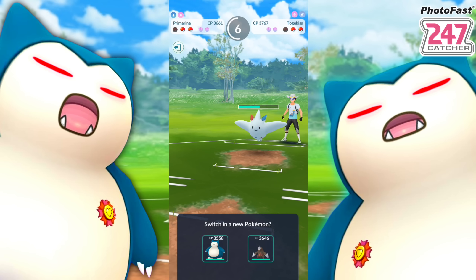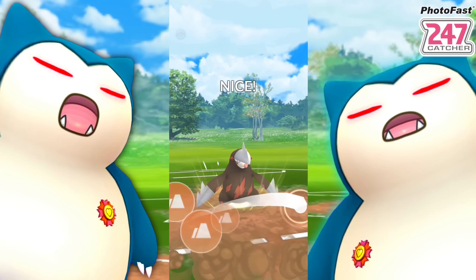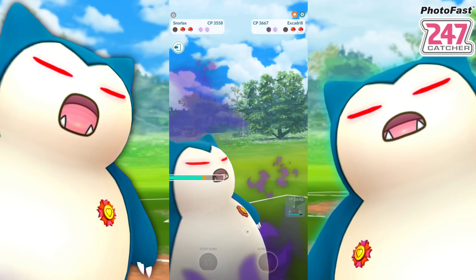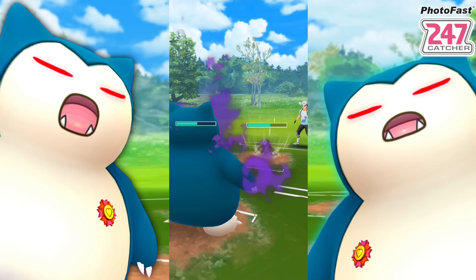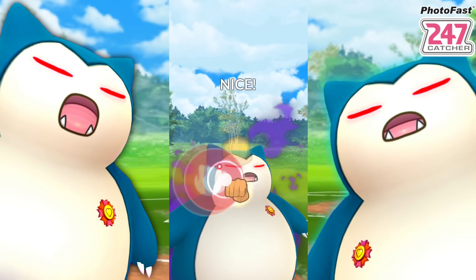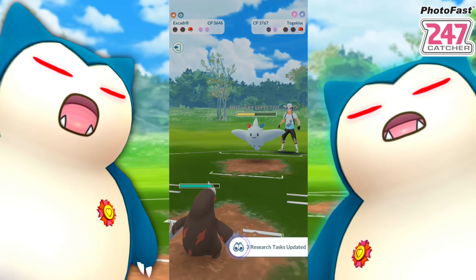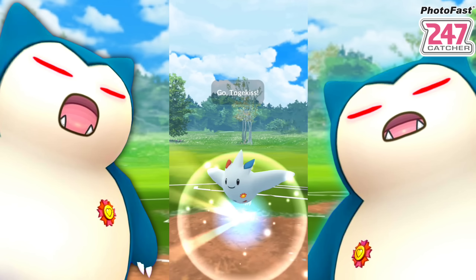Togekiss - no shields have been used. Going Excadrill and they immediately swap into their own. We're tied on energy. Big old Snorlax coming in blocking the road. We catch that Drill Run and can let the next one go and threaten with Superpower, which gets their last shield. They could have quick-moved us down if they shielded that up, but we still have two shields. They've got Togekiss - that's a wrap, we take that win.